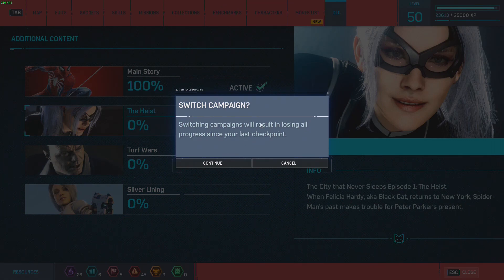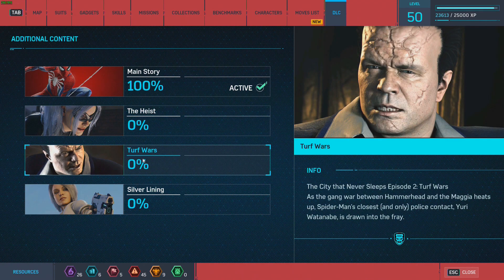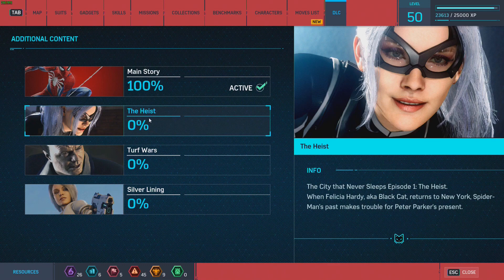We're going to start the Heist DLC and 100% it, then move on to Turf War, 100% that, then Silver Lining, and after that Spider-Man Miles Morales. I've heard each DLC takes about an hour and a half to two hours to finish the story, and then another two hours to 100% it. So today I'll probably be able to finish the Heist DLC.